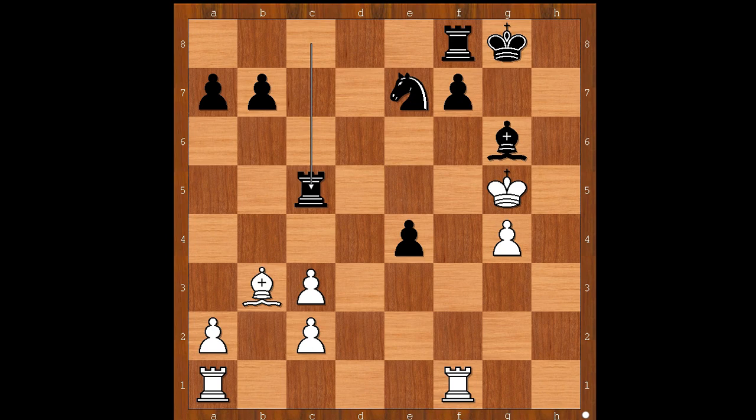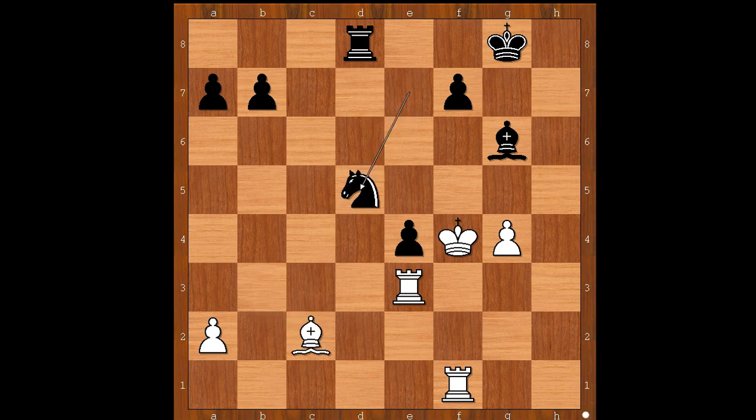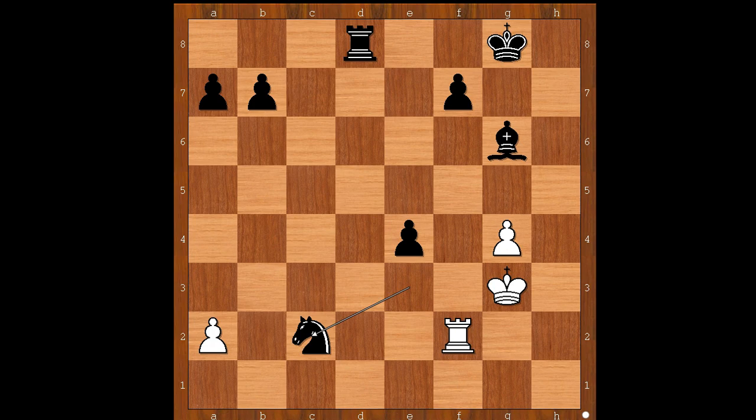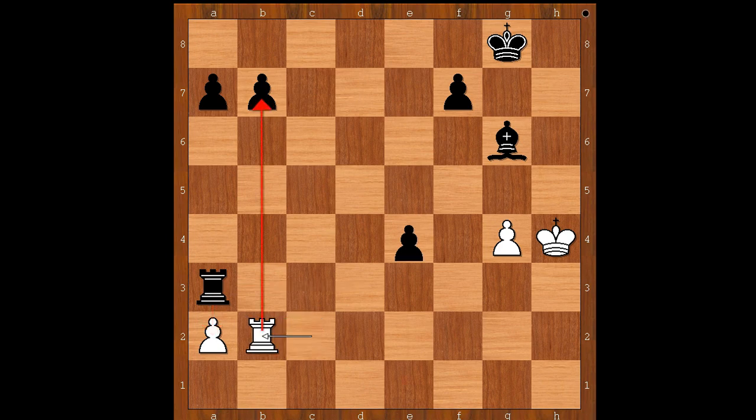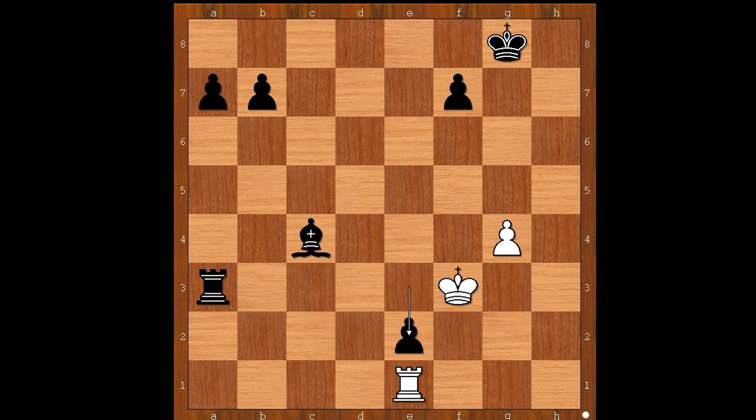For entertainment purposes, I will show you one cute line. King to f4, rook takes on c3, rook from a to e1, rook to d8, rook to e3, and now rook takes on c2, bishop takes on c2, knight to d5 check, king to g3, knight takes on e3, rook to f2, knight takes on c2, rook takes knight, rook to d3 check, king to h4, rook to a3, rook to b2, e3, rook to e2, bishop to b1, king to g3, bishop takes on a2, king to f3, bishop to c4, rook to e1, e2, king to f2 — and perhaps pushing the pawn on the queenside. Which one? b5. And I guess we can stop here.